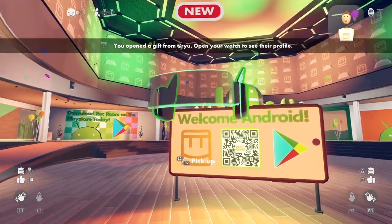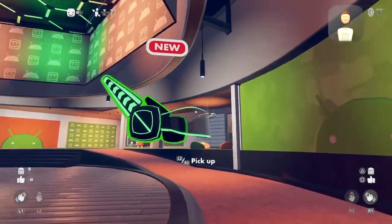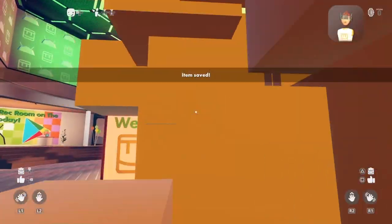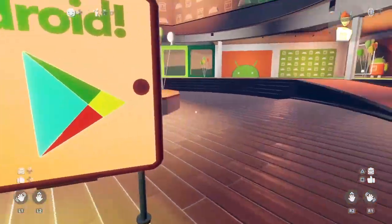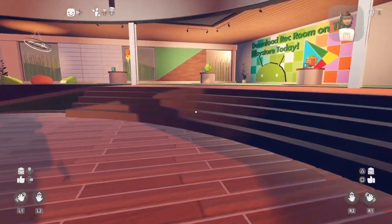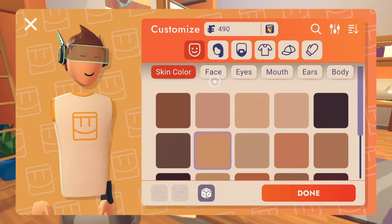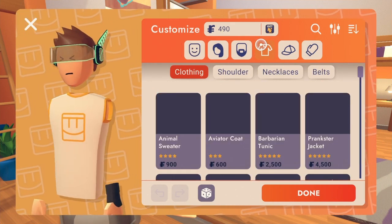You get a free Android visor — looks really really cool, completely free. And now you can be all cool. Now you're just gonna want to customize your character as well as you can, so I'm gonna do that right now.